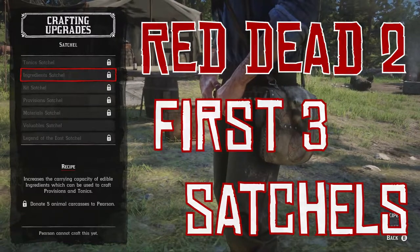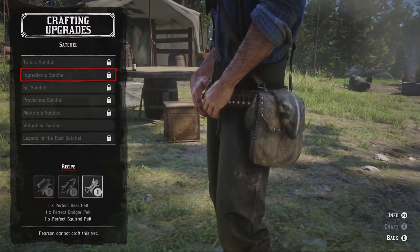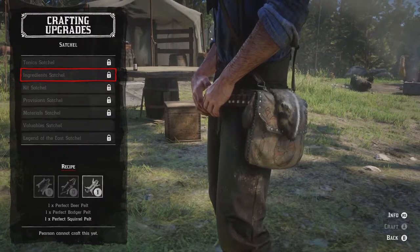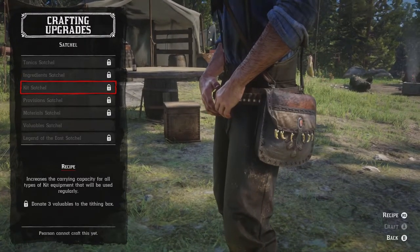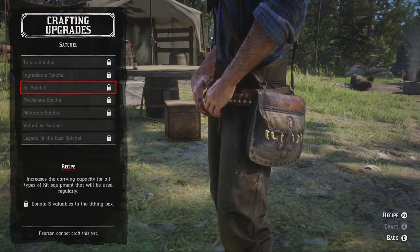Hello and welcome. Today I want to show an efficient way to craft the first three satchel upgrades for Arthur: the tonic satchel, the ingredient satchel, and the kit satchel.